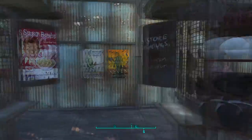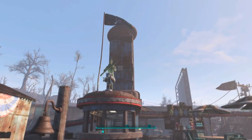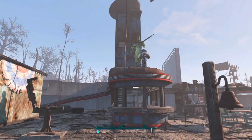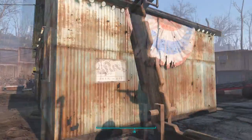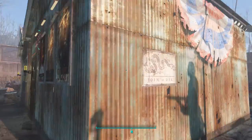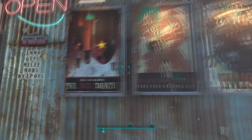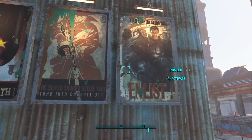We've got some Minutemen propaganda here — it's pretty nice, 7pm to 10pm. There's a nice Minutemen statue with little lights going up on it and a flag next to him. This lights up the alleyway at night, and over here we've got some more propaganda, some kind of posters — Red Menace, and 'Enlist' — supposed to be enlisting people in the Minutemen.